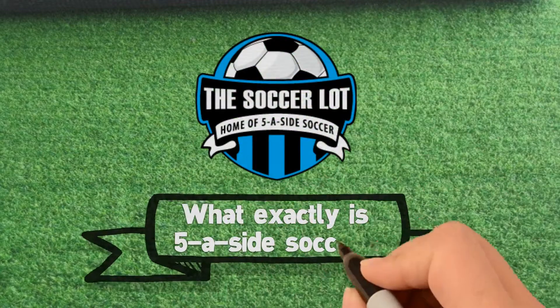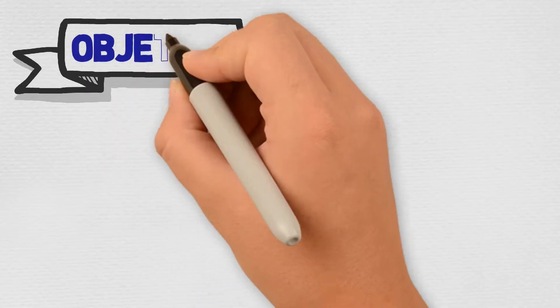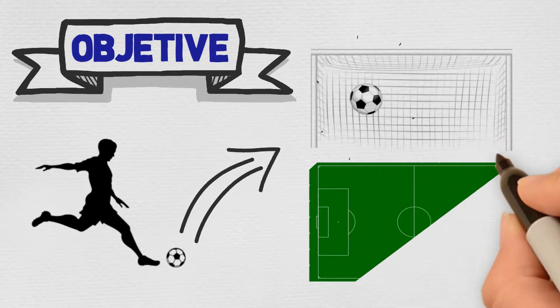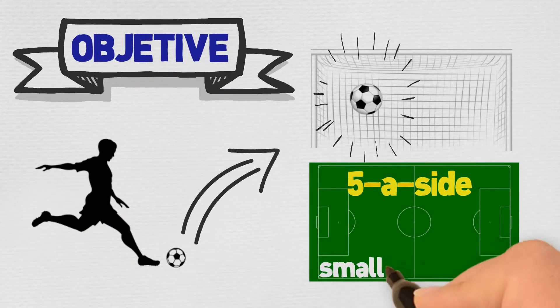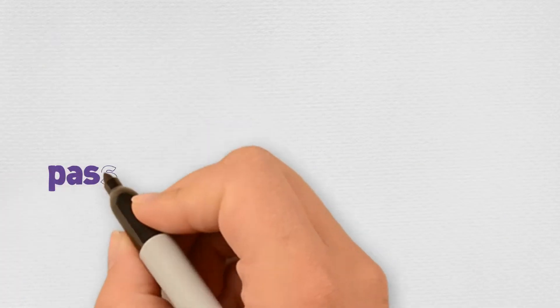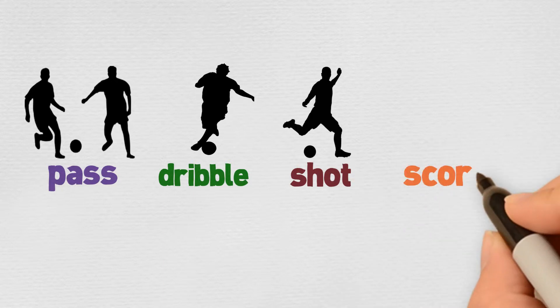What exactly is Five-A-Side Soccer? Well, the objective is the same as the traditional game — put the ball in the back of your opponent's goal. Five-A-Side is just a smaller version of the world's great game that allows individuals to pass, dribble, shoot, and score more often.